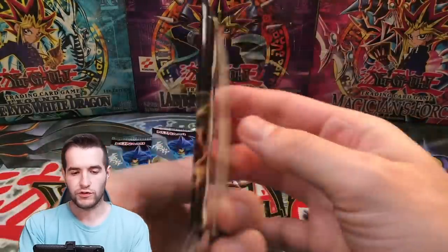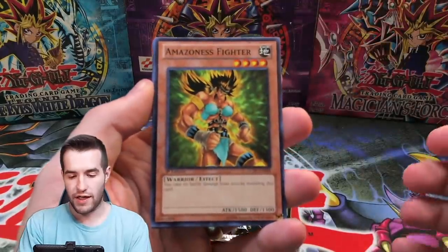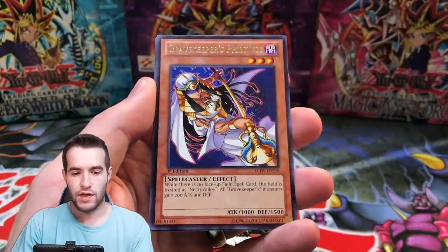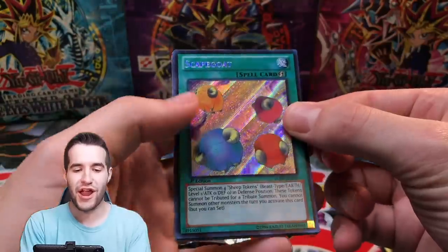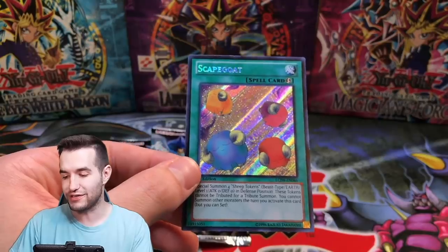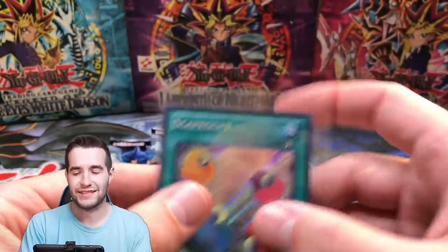I attempted to fix the lighting — I think that's why the focus was going nuts. Third pack: Amazon Fighter, Guildford the Legend, Gravekeeper's Priestess, Heavy Storm — cool for your Goat Deck. And speaking of Goat Deck — Secret Rare Scapegoat! Heavy Storm and Scapegoat in the same pack — that is absolutely amazing. Also the Rude Kaiser is in here, which is awesome.